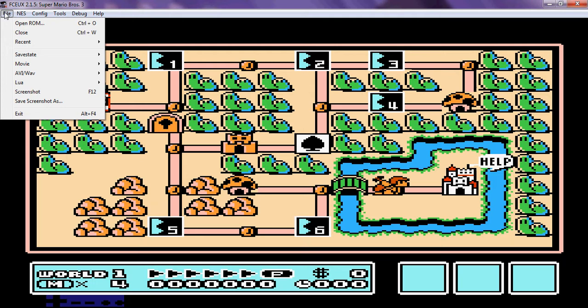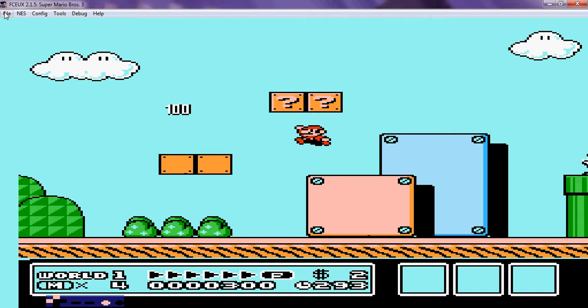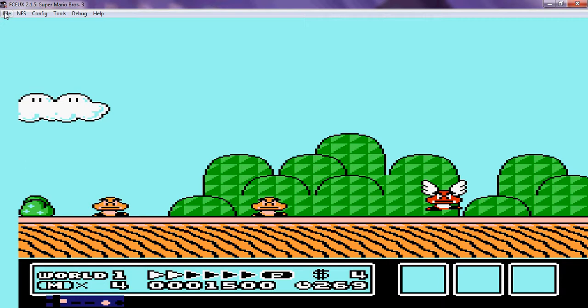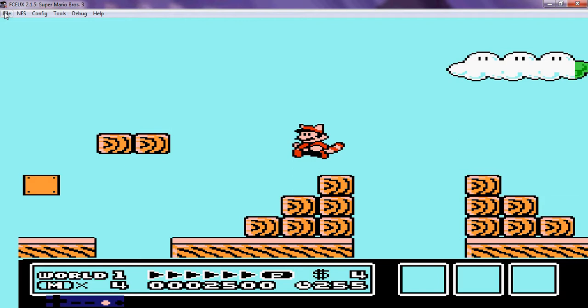So let's begin — World 1, Stage 1. We're not worrying about Subcon or Wart or anybody now. This game is totally different. We're back onto the topic of Bowser now. Because if you remember, back in Super Mario Bros. 1 we had Bowser kidnap the Princess. Then Super Mario Bros. 2 took a dramatic turn when we forgot all about Bowser and focused on King Wart. Well now we're back on the topic of Bowser.